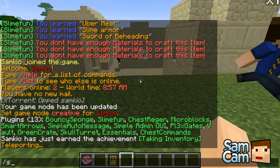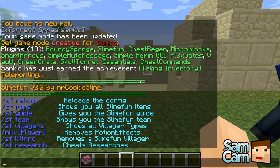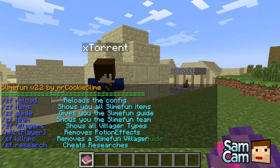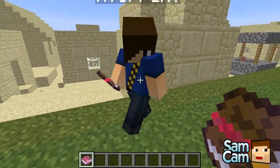Okay, so the main command is slash SF, and that will tell you all the things. So what we want to do first of all is SF guide, and it will give you the SlimeFun guide — a little enchanted book.